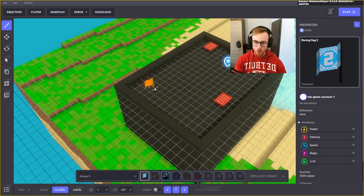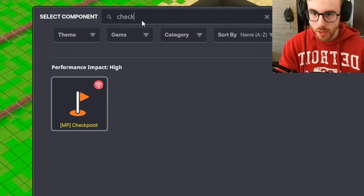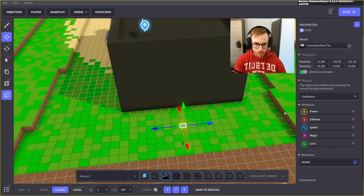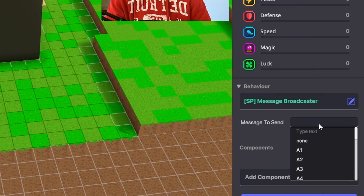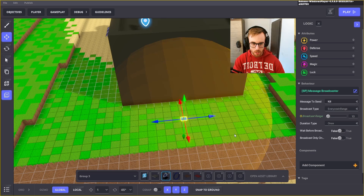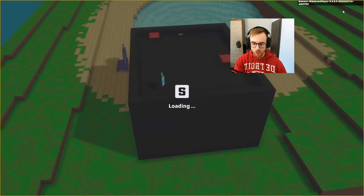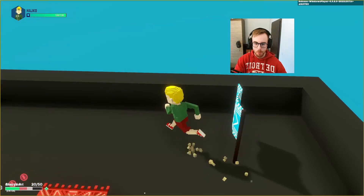Next up is checkpoints. We'll use this flag and add a checkpoint component. We also need something to kill us — we'll add a trigger volume with a message broker behavior set to send the 'kill' message. We'll duplicate it so wherever we fall, it teleports us back to the checkpoint. We test it and it works perfectly!